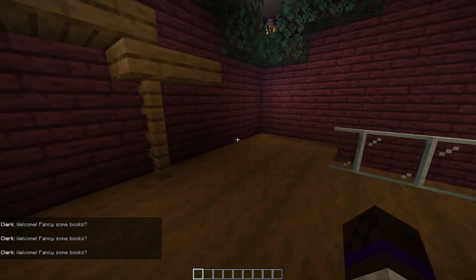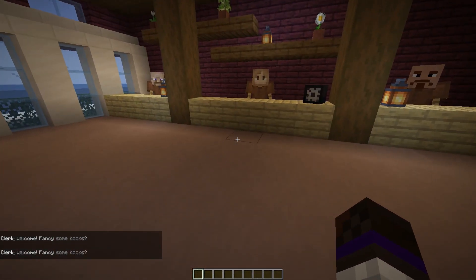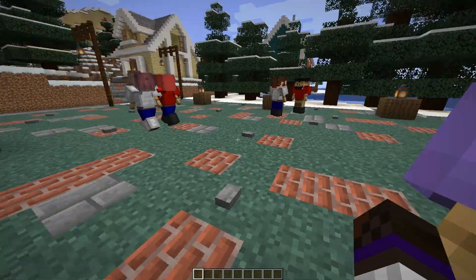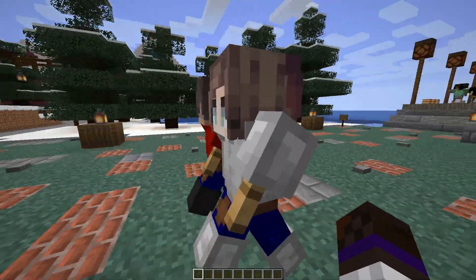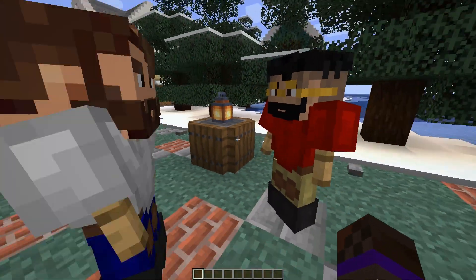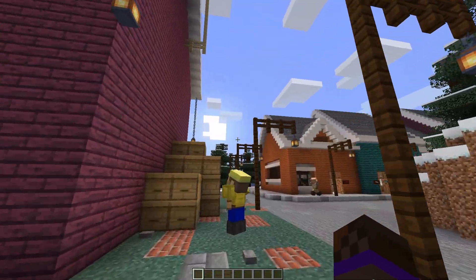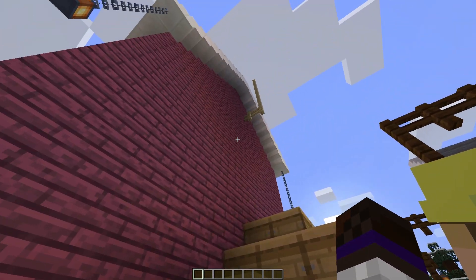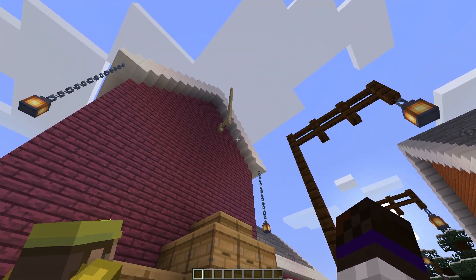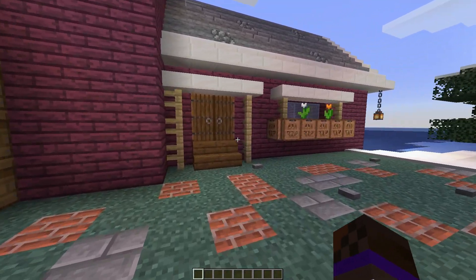I think she was the only one — Clerk Number Four was the only one that talked. Interesting. You can walk right through them since they're armor stands. What is he looking at up there? Hello — oh, you're working, you're looking at that fence. Okay, cool.